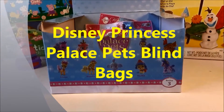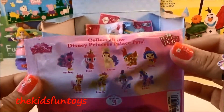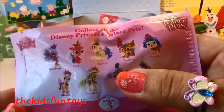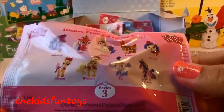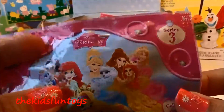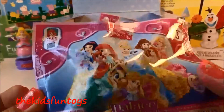Hi everyone, welcome to Kids Fun Toys! Today we're having blind bag openings with Disney Princess Palace Pets. You can collect about nine minifigures from this blind bag — these are Sandra, Fern, Bayou, Pounce, Muffin, Gleam, Blondie, Tatch, and Lychee. These palace pets are pets of the princesses: Snow White, Dariel, Cinderella, Belle, Aurora, and Princess Rapunzel.